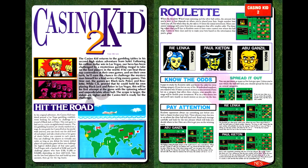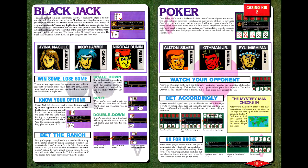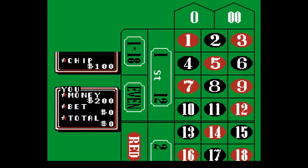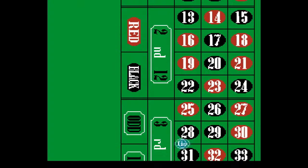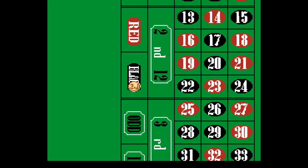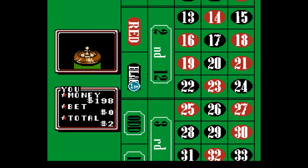Next up is Casino Kid 2, another collection of casino games where you're traveling the world trying to beat professional gamblers at roulette, blackjack, and poker. Casino Kid 2 is a pretty good casino game, in large part because it fixes one of the big problems most video game casino collections have: no tells. Opponents will say specific lines of dialogue based on what they'll do next, and with roulette opponents, they'll give clues on what the next number will be based on their dialogue. This is probably the best casino gambling game on the NES, and if you're only going to get one game in this genre, this is certainly the one to get.